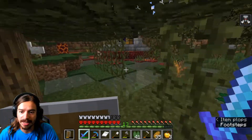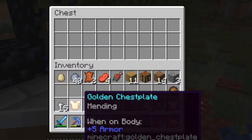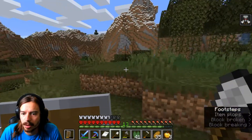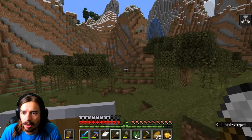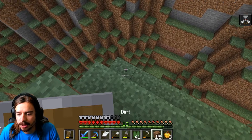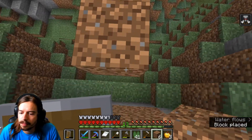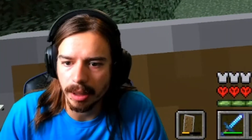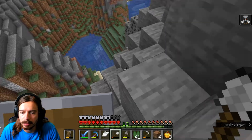Is that another — oh, it is. Another portal. That is awesome. Mending chest plate, Curse of Vanishing and Curse of Vanishing. I need to get over top of this mountain. I have enough dirt that I can just bridge over to this other hill. I am lost — like, lost lost. We're just going to have to slowly make our way down this mountain.